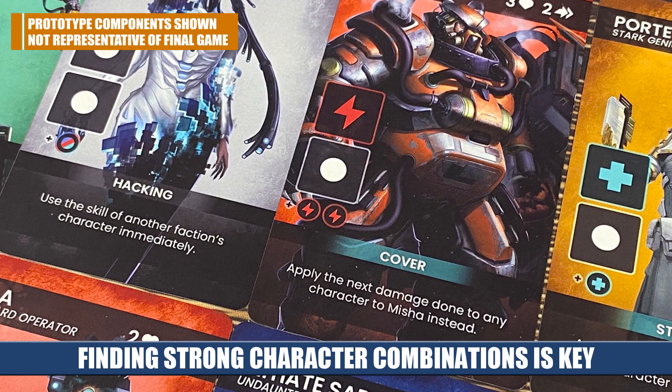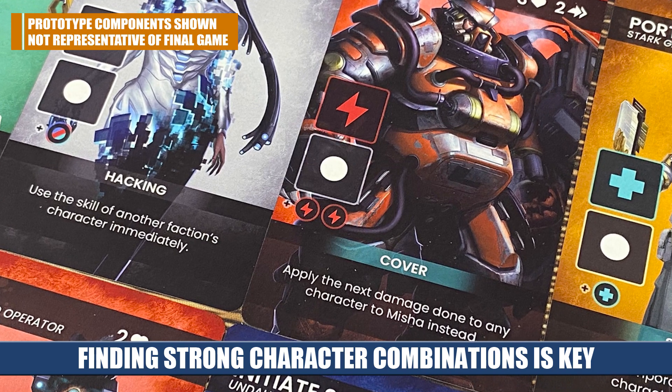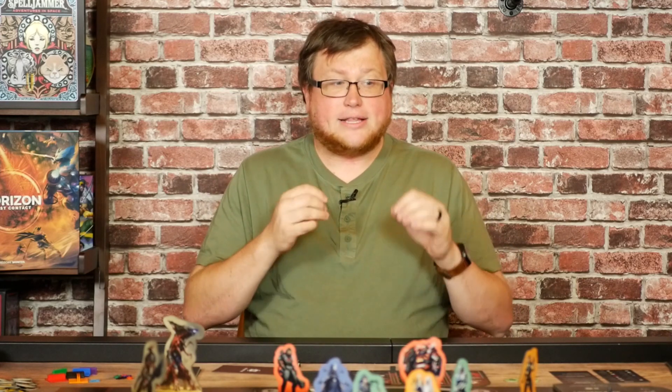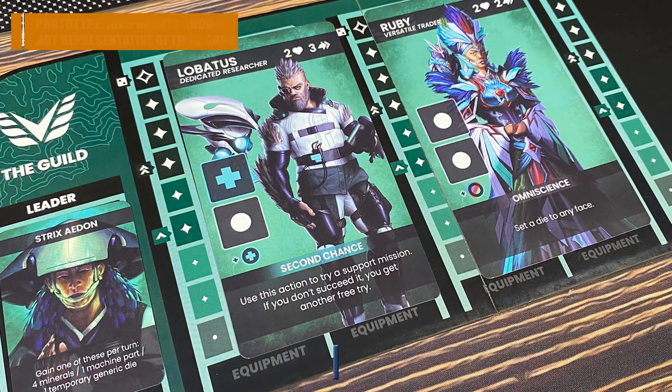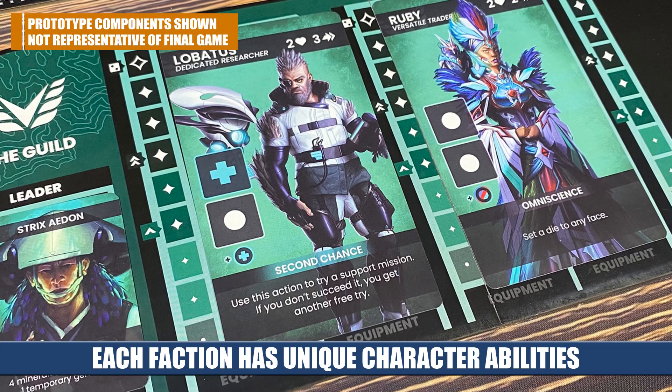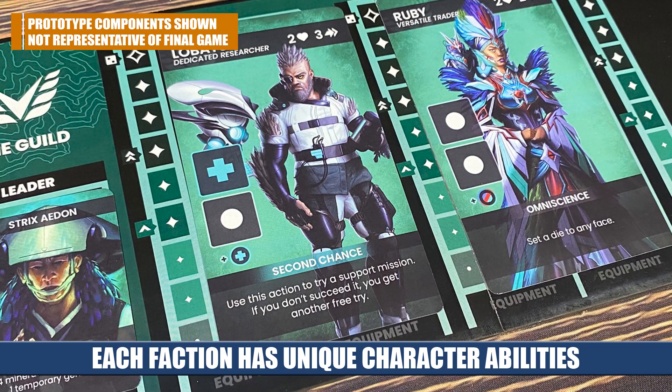When choosing your characters, you get to choose together as a team to build your crew. It's a great idea to have a good mix of characters that can support, fight, and do utility actions out on the board. It's important to denote who's handling the missions and who's handling fighting the homunculus. There's just a lot going on in this game that you have to prepare and plan for.